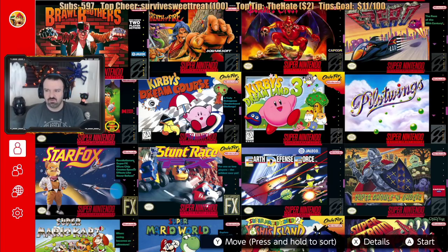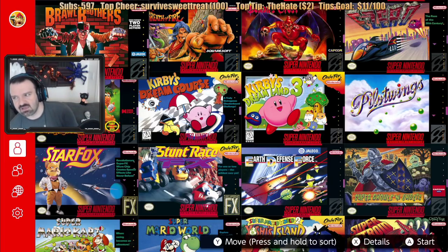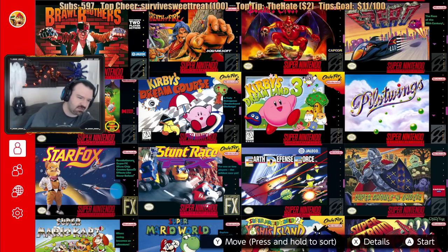First of all, Brawl Brothers. Brawl Brothers kind of stinks — it's a side-scrolling beat-em-up. I played it; I remember renting it a couple times back in the day. I don't like it that much. I think Final Fight is kind of the quintessential side-scrolling beat-em-up, or if you're talking on the Genesis, Streets of Rage. Brawl Brothers was kind of like a knockoff of both — trying to do a side-scrolling beat-em-up but not nearly as good as either of those franchises. It's passable, but I never bought it.